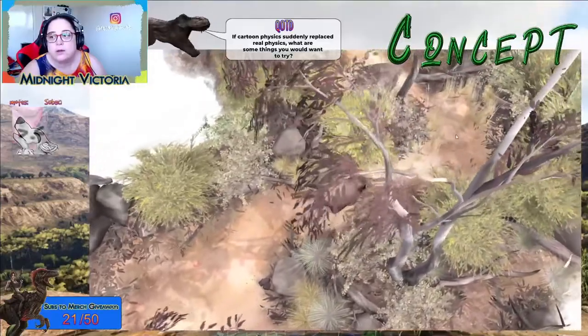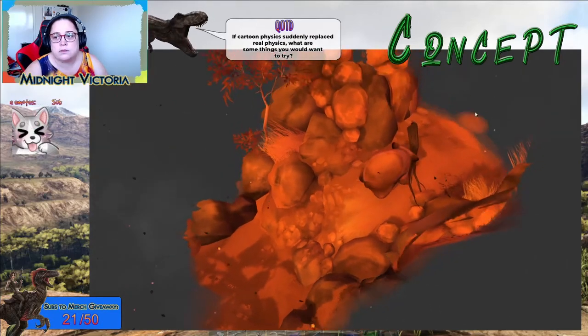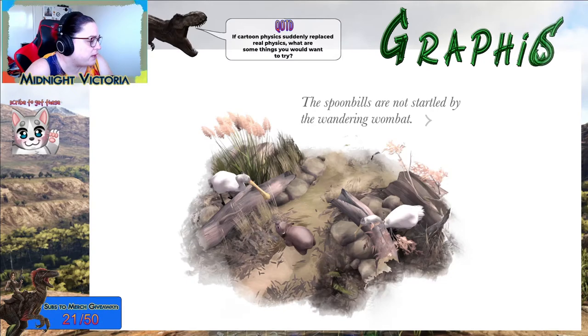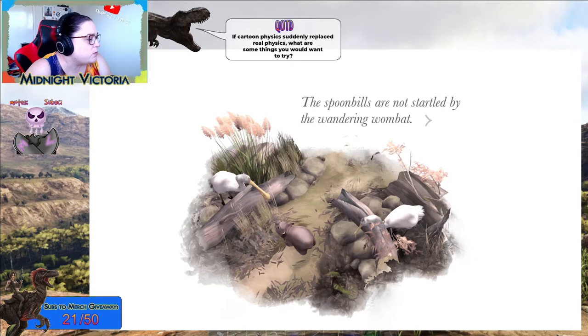You play as a wombat living in a paperbark tree. As you explore the Australian bush, your home is ravaged by bushfires, forcing you to take refuge and find a new home. The art style reminds me of illustrations in a book. The way the clicking is treated as painting was also a lovely touch. The artist took time to put colour into all aspects of the bush with so much detail — I was very impressed.